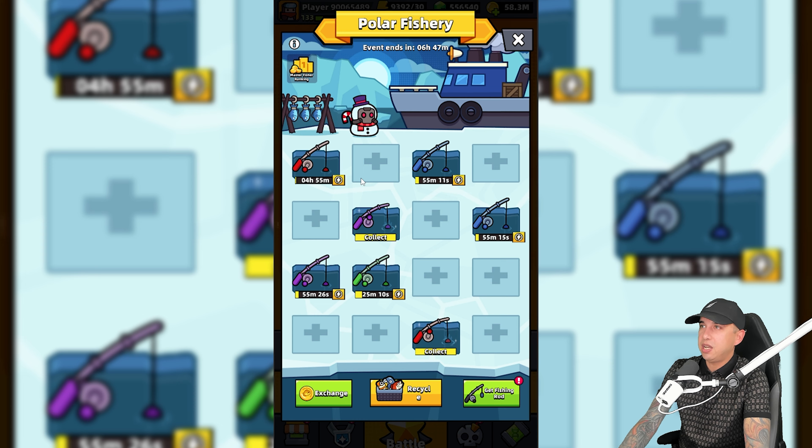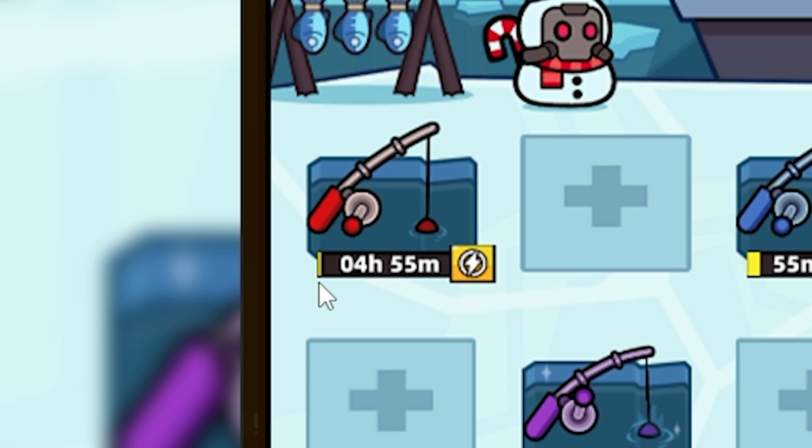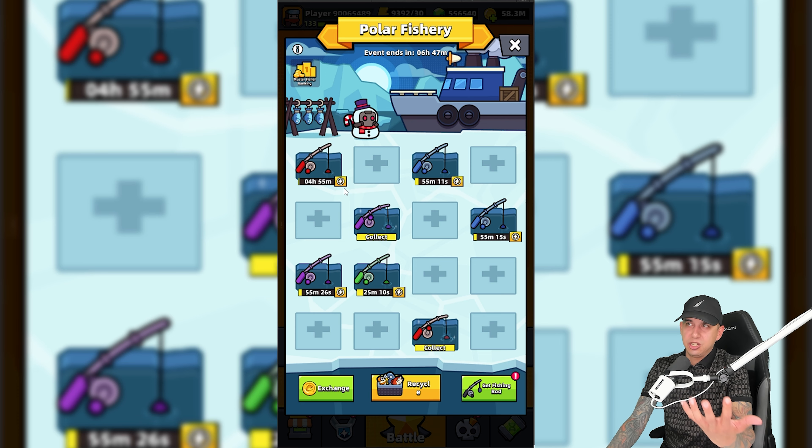Once you do that you can fish and as you can see there's a timer. If you tap on this you can use bait to speed up the process, but I would only use bait on the most valuable fish.